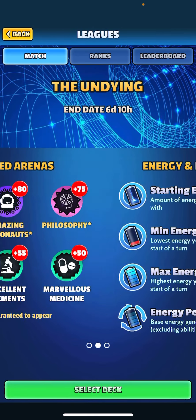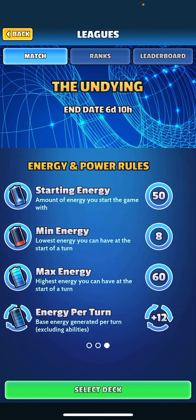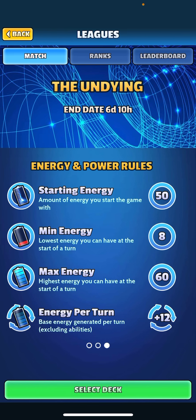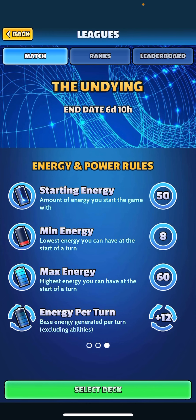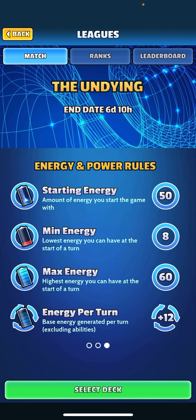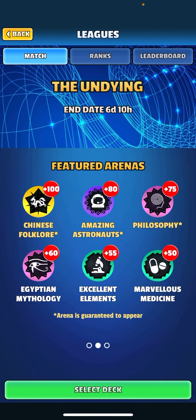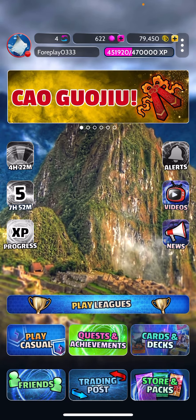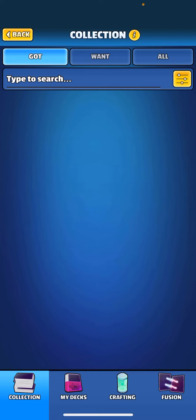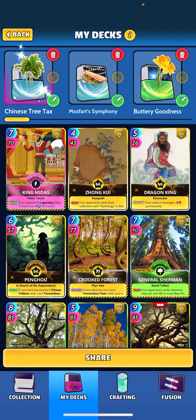The energy rules this week: starting energy is 50 and the regen per turn is only 12. I'm hoping to really take advantage of the opponent thinking they have a lot of extra energy, burn through that 50 starting energy, and then they're only relying on 12 to finish out the game. That's the strategy, and we still have some pretty big heavy hitters with all these big trees.